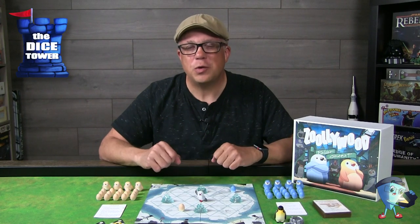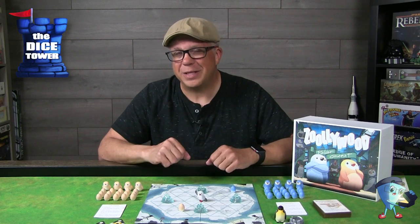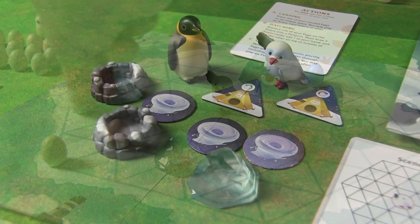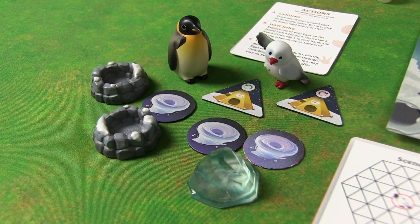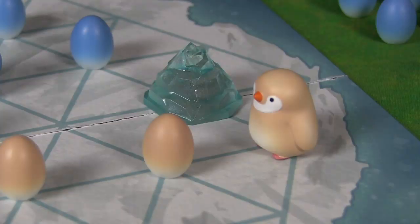The last action is exploring, and this is really the meat of what you need to be doing. You take one of your hatched penguins and move them across the board until you hit a barrier. There are all kinds of barriers in this game — icebergs, emperor penguins, the seagull, storms, and more — all based on the scene you're playing. You move your penguin as far as it can go until hitting one of these barriers. Your own eggs and your own penguins also count as barriers and will stop your movement.